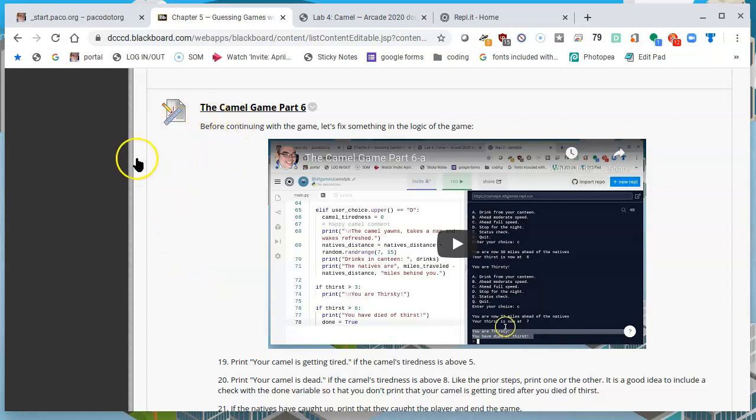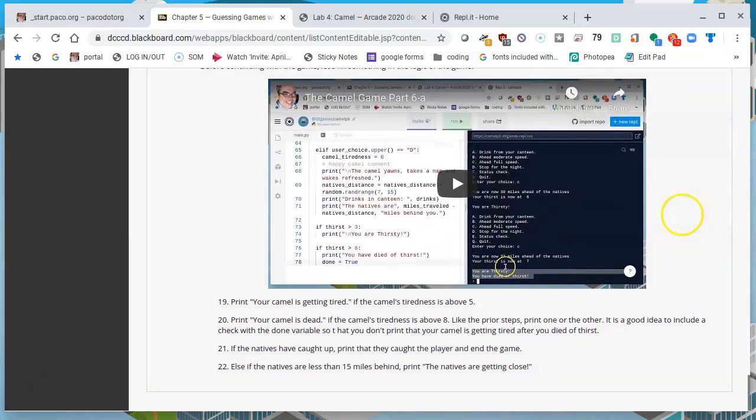Now I'm going to move on to the second part of Part 6. If you haven't watched the first video in this assignment, which is the Camel Game Part 6a, it's just a little correction made to the code. It might not influence the game too much, but just so that you're on the same page as I am, I recommend you go back to that video before continuing. Let's fix something in the logic of the game and then we can complete at least this part in the next few minutes.